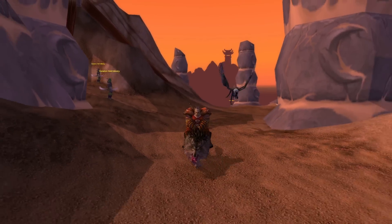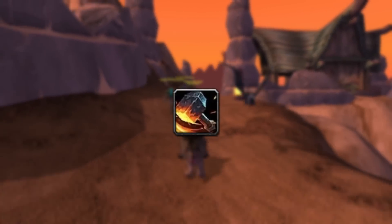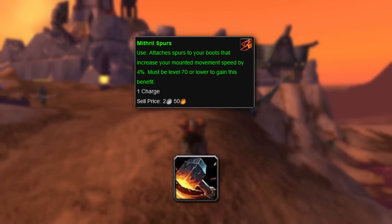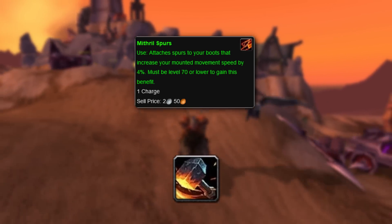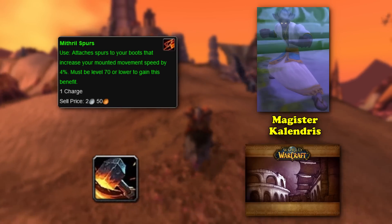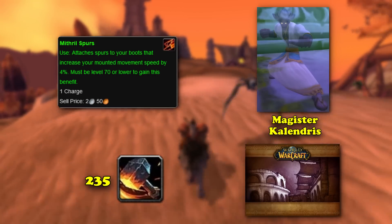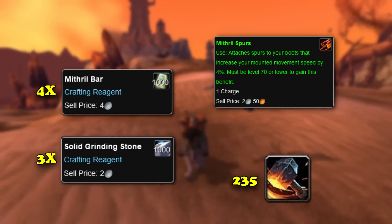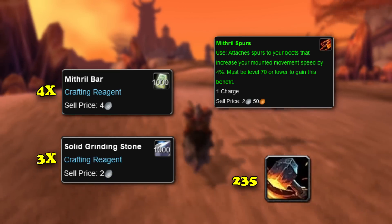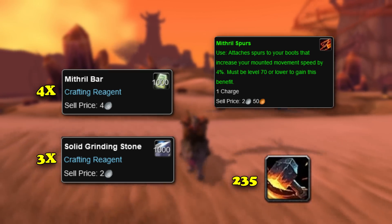The final item from Classic that increases mount speed came from another profession item, this time Blacksmithing. Mithril Spurs were a Blacksmithing-only augment that could be applied to the Feet Armor slot to increase mount and movement speed by 4%. The plans are a very low world drop chance and can be looted from Magister Calendris in the Dire Maul dungeon. Crafting them requires a Blacksmithing skill of 235, and 4 Mithril Bars and 3 Solid Grinding Stones. The Mithril Spurs were not soulbound, so they could be traded or sold, but they still required a Blacksmith to add them to the Feet Armor slot all the way until the end of the Burning Crusade.